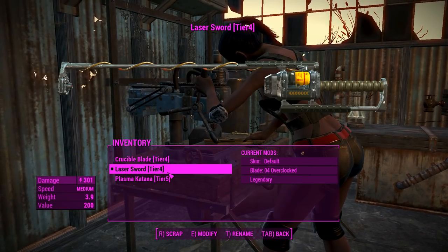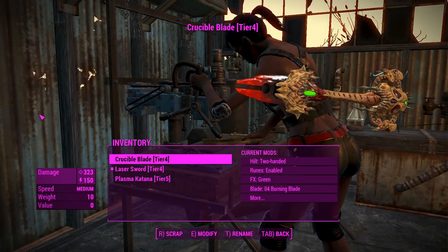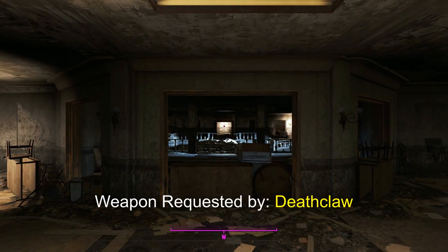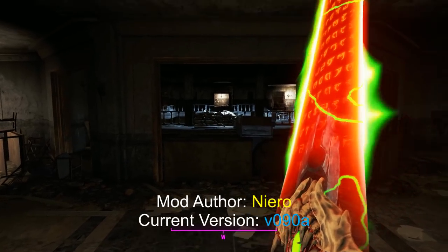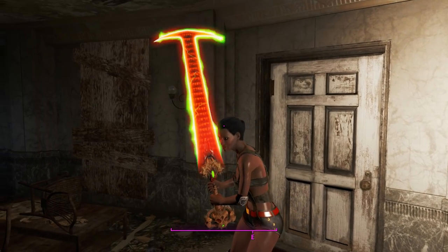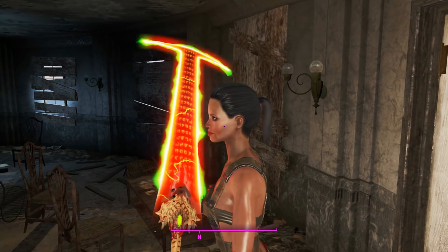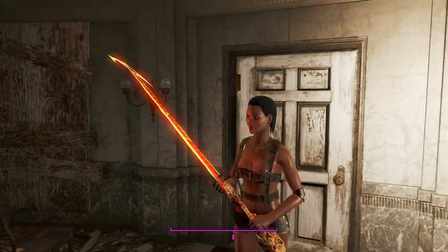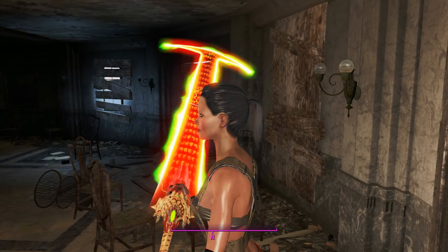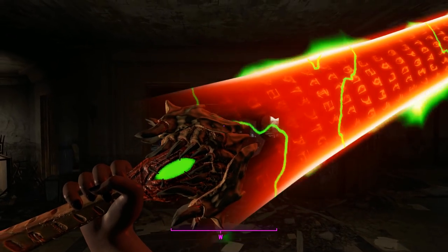Okay, enough of actually modifying these swords — let's go find some gunners to chop apart. Here we are in Gunners Plaza. Let's take a look at our three blades in first and third person. That's what the two-handed crucible blade looks like — very demonic looking, it's even got demonic text. If anyone can translate that I'd be very appreciative. The FX attachment in the attachment section doesn't actually change the color of the blade itself, just the color of the glowing spot under the blade.